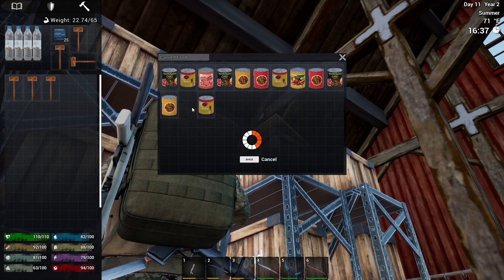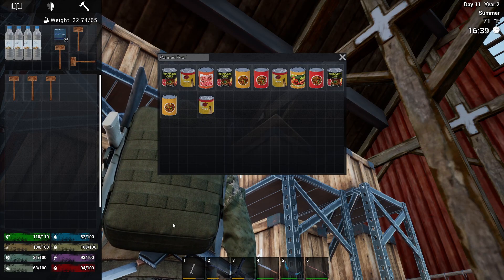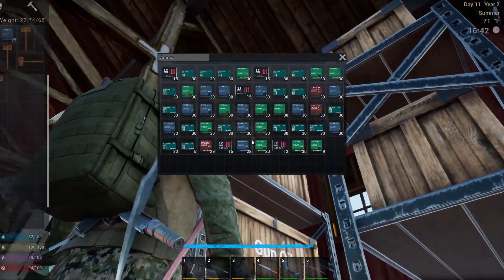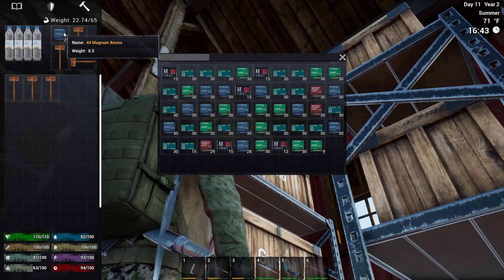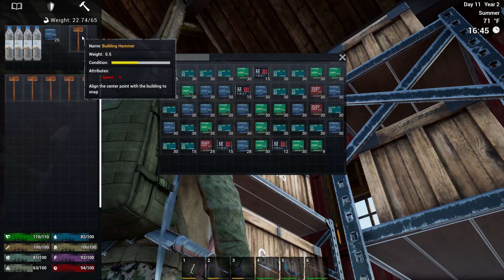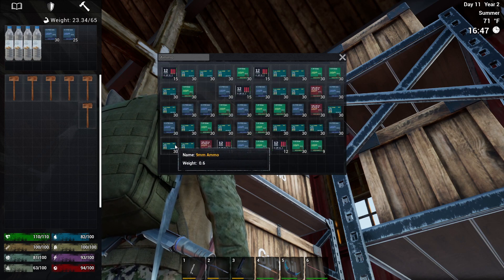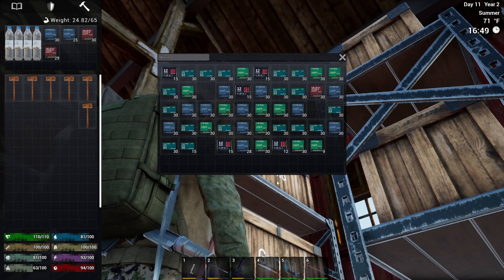Let's do the fatigue recovery on that one — got a little bit of dirtiness there. I need to take these hammers down to the defense base. This needs 7.62s — I've got .45 and .44 ammo here. I should leave one of those here. And where's my 7.62? I don't have much of it.